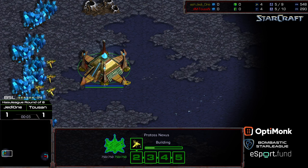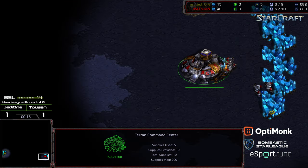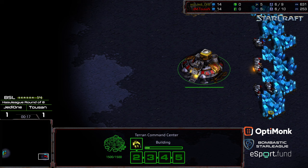Welcome to another commentary done by Diggity. This is going to be on Ascension. We have Jedi 1 going up against Tucson. Bottom left-hand corner we have Jedi 1 starting as the mustard yellow Protoss. Bottom right-hand corner we have Tucson starting as the Red Terran. This is BSL Season 14, round of eight.